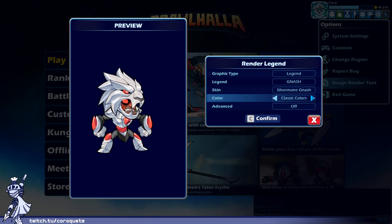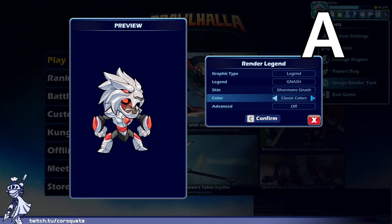Silvermane Nash — this has the same color scheme and design principles as the Lion Guard skin for Diana. It came in a themed set of skins with the same aesthetic. It looks not bad. I'll give it the same rating I gave Lion Guard Diana — an A.